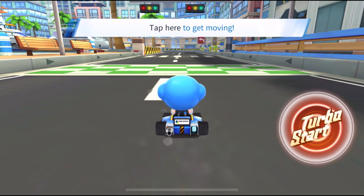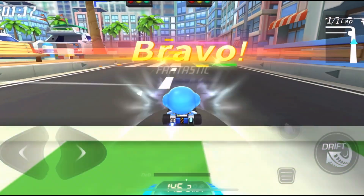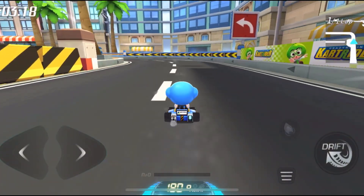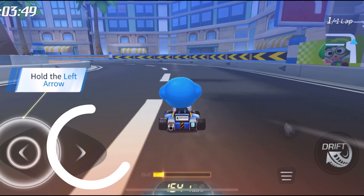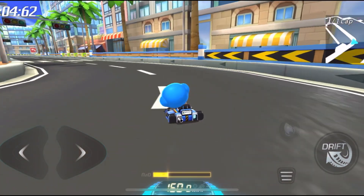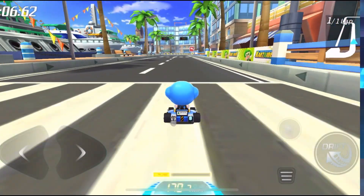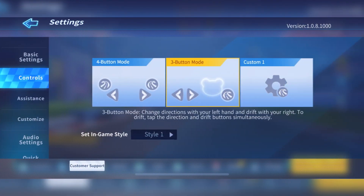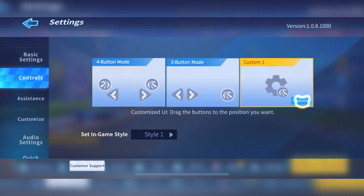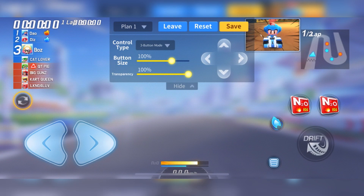The kart drives forward automatically, so you don't have to touch any button. You can control the kart by left, right, reverse, short drift, booster, and reset button. It has three key buttons and four key buttons that you can choose from. You can also change the button locations.